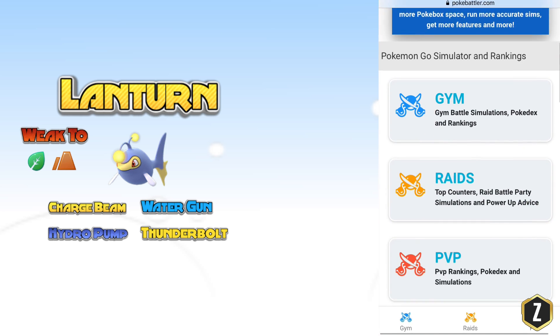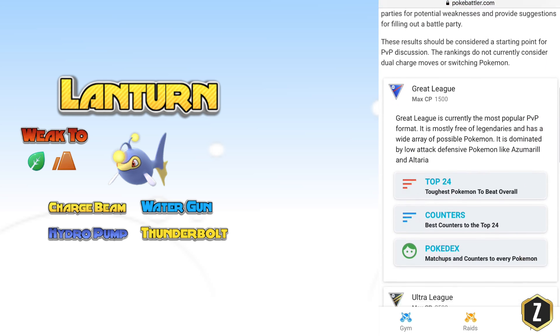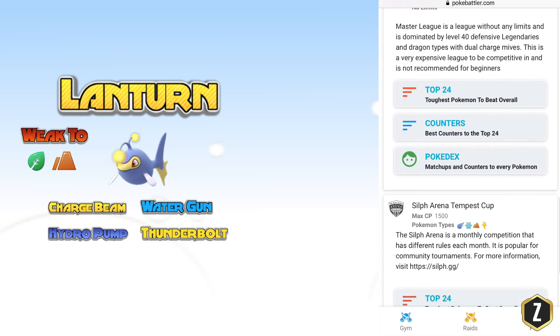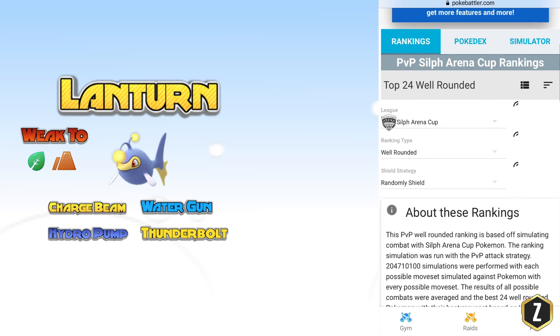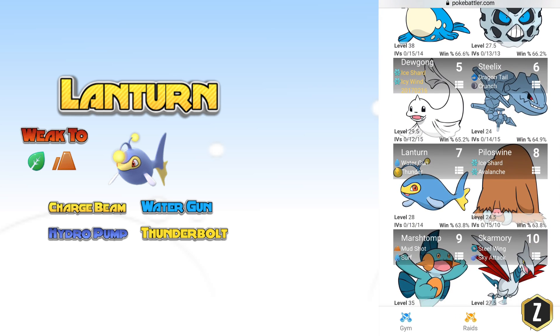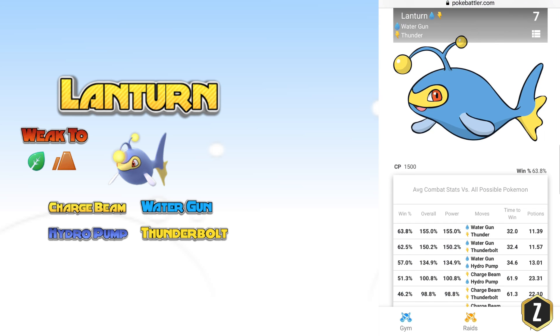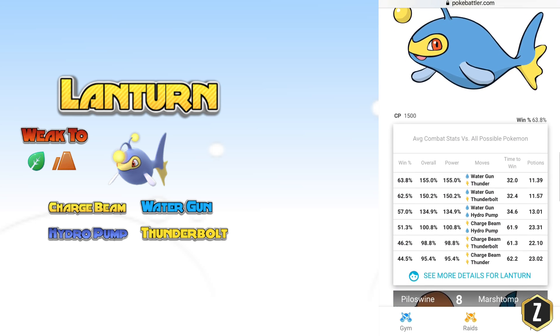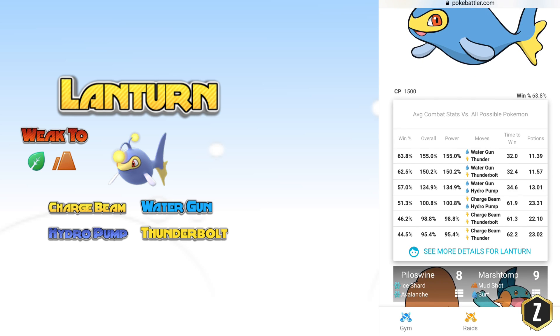If we head over to PokeBattler.com and go down to the PvP section to check out the rankings for the Silph Arena Tempest Cup Tournament, looking at the top 24 well-rounded overall ranked Pokemon — Lantern is number 7. It says Water Gun and Thunder, but I would highly suggest Thunderbolt because it's right underneath and you'll be able to get Thunderbolt off a lot quicker.